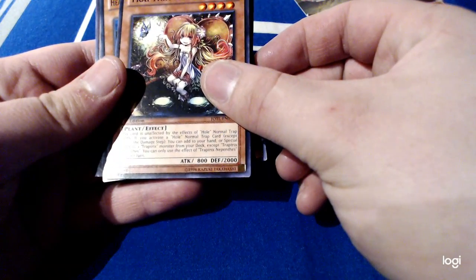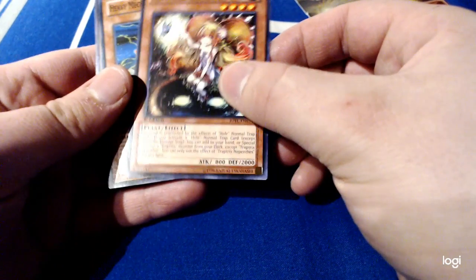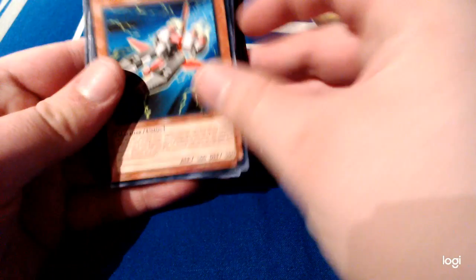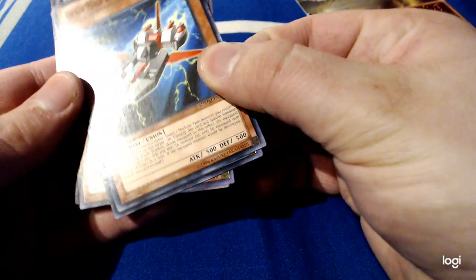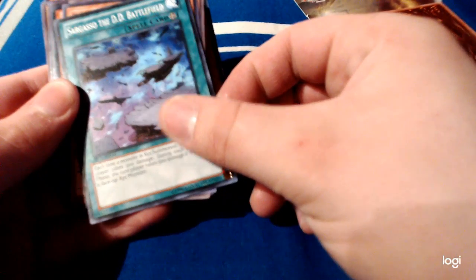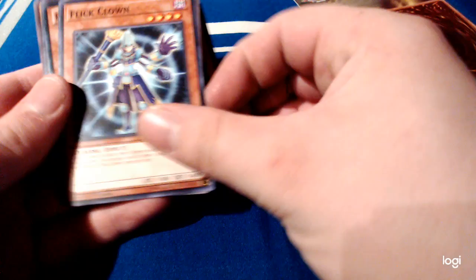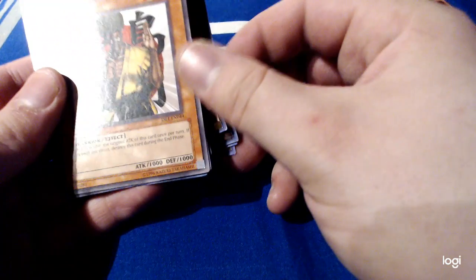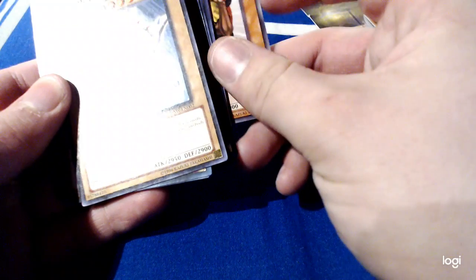Trap Shrix... Nepenthes? I hope I'm pronouncing that right. Oh, I missed that old card. Heavy Mech Support Platform from the Machine of Mayhem Structure Deck, no less. Sargasso, the DD Battlefield. Flick Clown. Karate Man from Dark Beginnings 1 — that's a throwback.